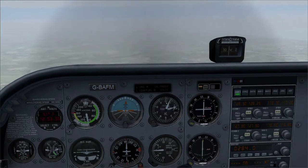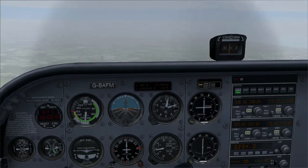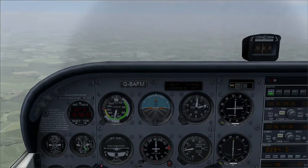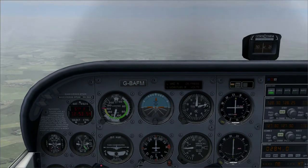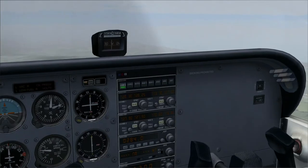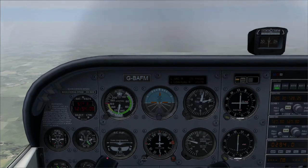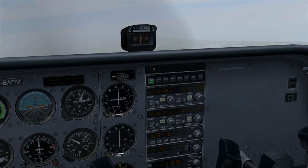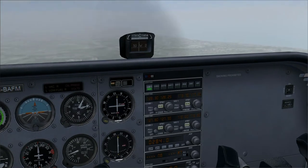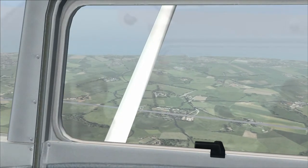I'm leveling off at 2,000 feet. Let's reset the compass and reset the barometer — D to reset the direction indicator to the compass, and B to set the barometer. The barometer is reading 29.92 inches of mercury; in Europe we tend to use hectopascals, so that would be 1013.25. I'm still at full throttle and you don't really want to cruise at full throttle — it's just too wasteful of fuel. That's Whitstable over there, so I'll just change direction slightly.